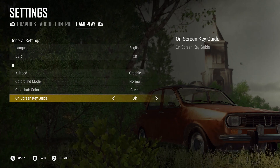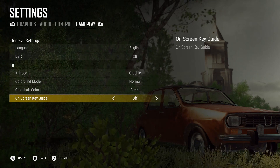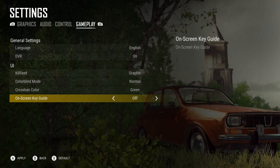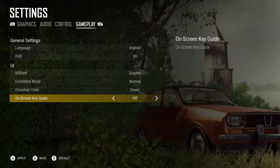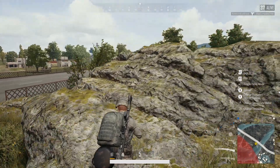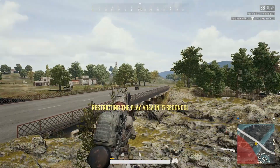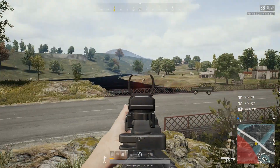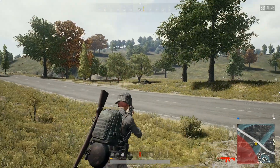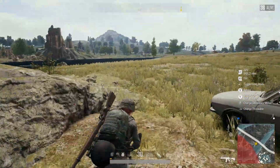Following this settings update, I'm going to show you some gameplay. There are some new scopes — the 2x scope has been optimized and so has the 8x scope. Here are the patch notes for the second edition of the PUBG Xbox One test server. I already went over the menu changes, so I'm just going to talk about the scopes and different changes they've made.